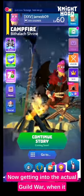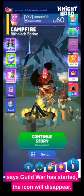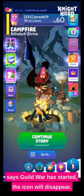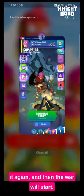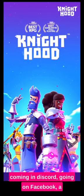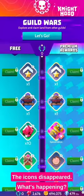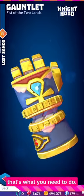Getting into the actual Guild War: when it starts, watch the chat and as soon as it says Guild War has started, the icon will disappear. I see people coming on social media, coming in Discord, going on Facebook and complaining saying 'where's the war, the icon's disappeared?' If you want to get in quick, watch the chat — that's what you need to do.